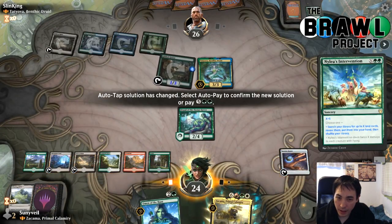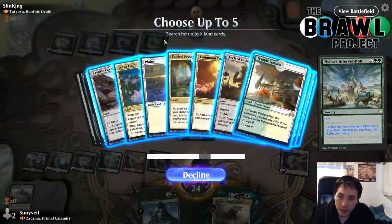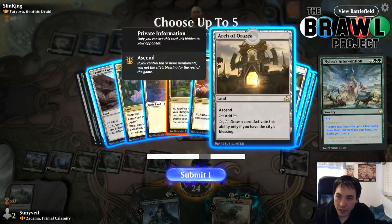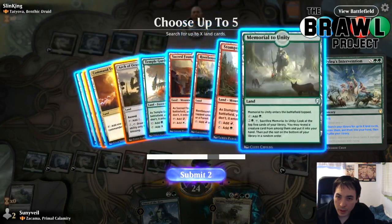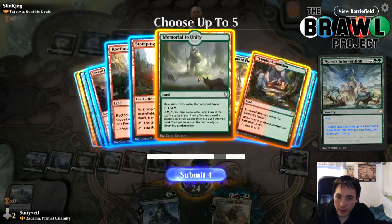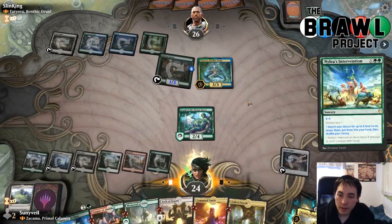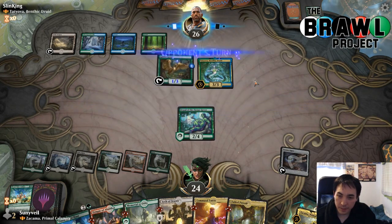We got Castle Garenbrig. We also want Fabled Passage, Arc, Memorial, Temple — I'm kind of into just getting Command Tower. This deck has a lot of color requirements and Command Tower fixes them. Our opponent will have five mana and draw a card. We'll be able to play two lands out of turn with Dryad. Omen of the Hunt also gets another land into play. Opponent is killing Castle Garenbrig. I already have a Mountain and Plains in play — excellent.